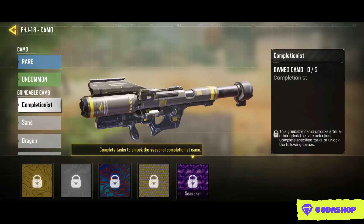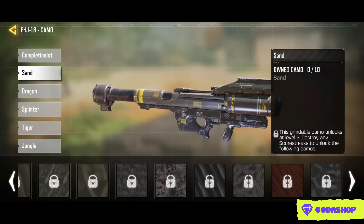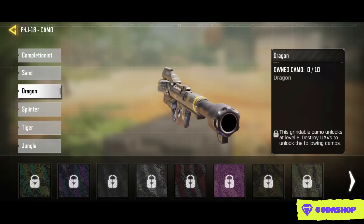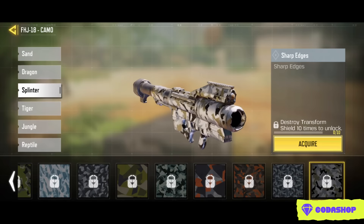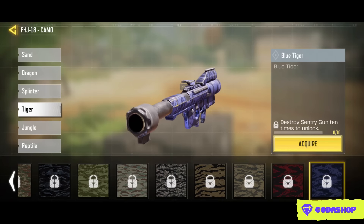In this video, we are going to talk about all launchers and how to complete all missions easily. But before we start, let me tell you something — the launcher category is completely different from other categories. It may take one day, one week, or one month. So let's start with FHJ and SMRS.